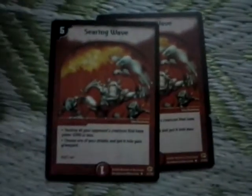Then comes two Searing Waves — a pretty interesting card. It's 5 mana, same as Tornado Flame, but it destroys all your opponent's creatures in the battle zone that have power 3000 or less. So if they are running a rush deck too, it might be pretty dangerous for them. The string attached is you have to destroy one of your shields — put it in your graveyard, not in your hand — and you cannot use the shield trigger ability.